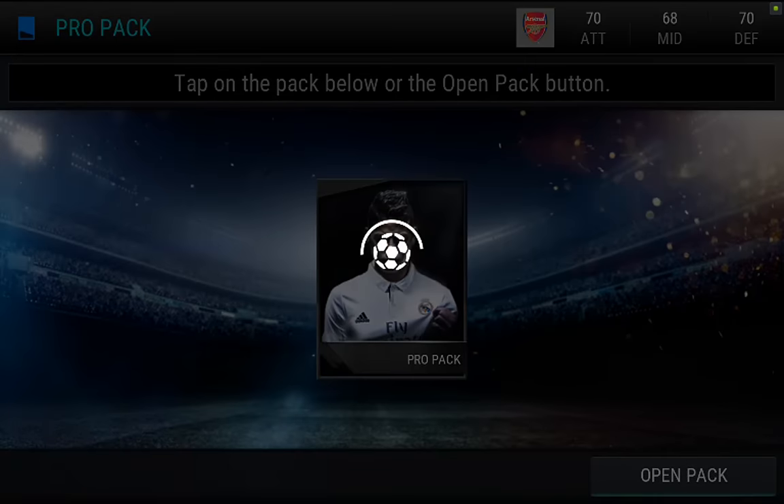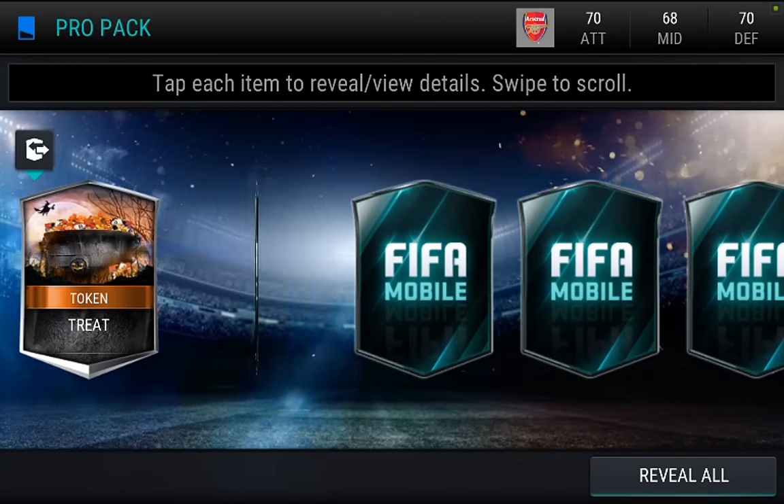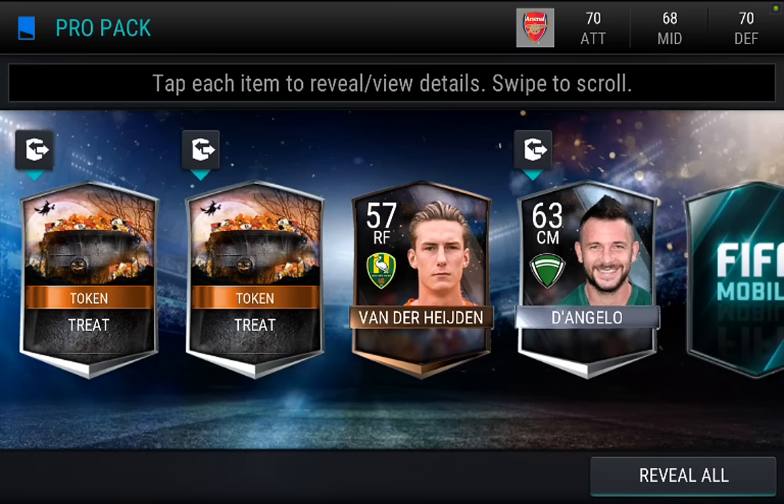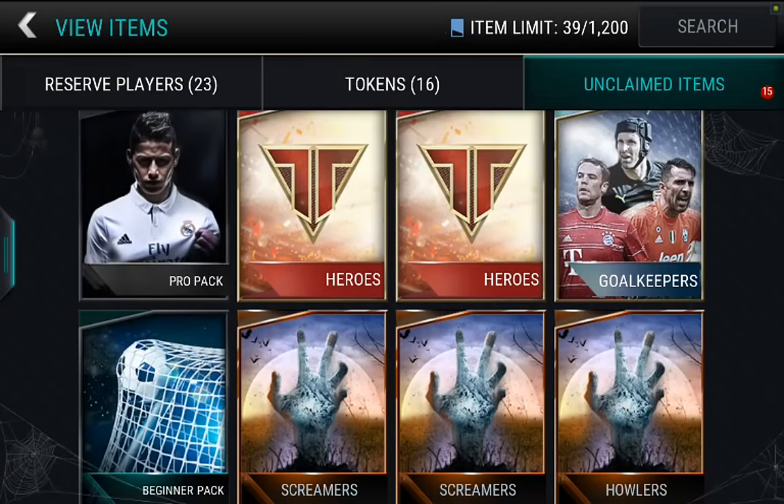We'll open up another pro pack here. Let's see if we can get an elite. Token, token, silver — that was a really bad gold pull. That was a little bit disappointing.